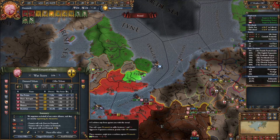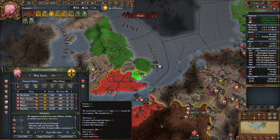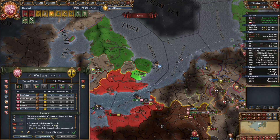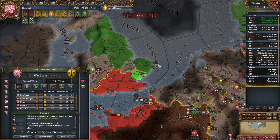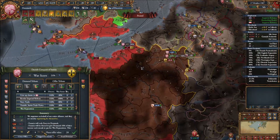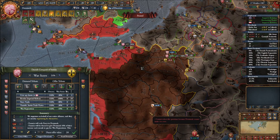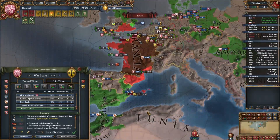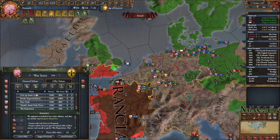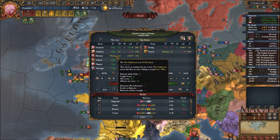I'm debating whether I should peace out right now before the Francians ambush us in eastern France, to preserve our manpower. That is a fight we're not going to win. If we do that, we take Essex but basically no money. I come to the conclusion that it is not worth it - we should continue through the war. We have strong allies who don't appear to be leaving anytime soon, and Francia is already at 4.2 war exhaustion.